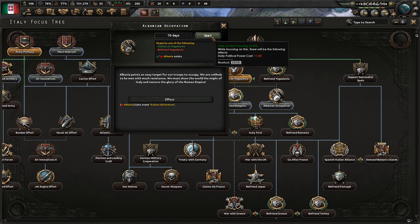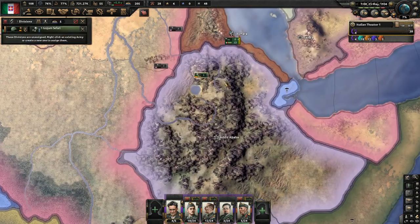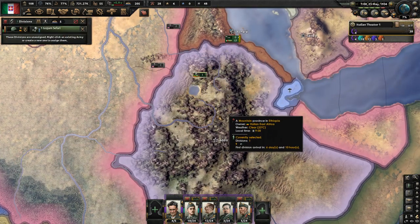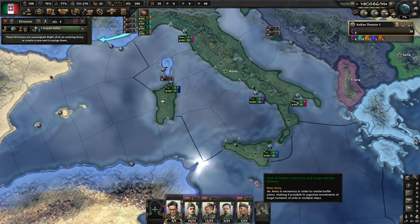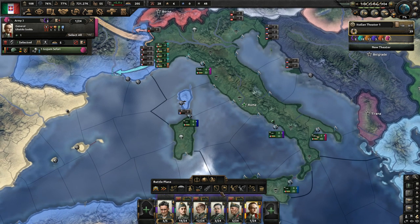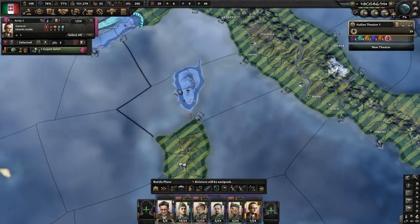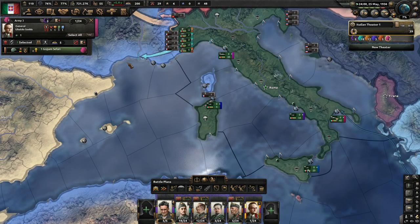Free trade is going to give us a grand total of 9% extra research speed and 10% extra factory output — so very important. We'll go ahead and occupy Albania. We're starting to get some Ethiopian divisions, so that's awesome. We're going to make a final army here — put them on a fallback line right there, so they're going to be protecting Sardinia.